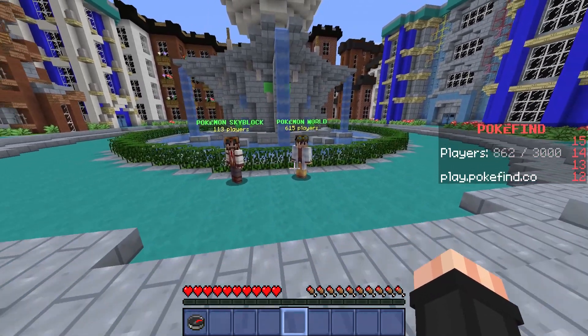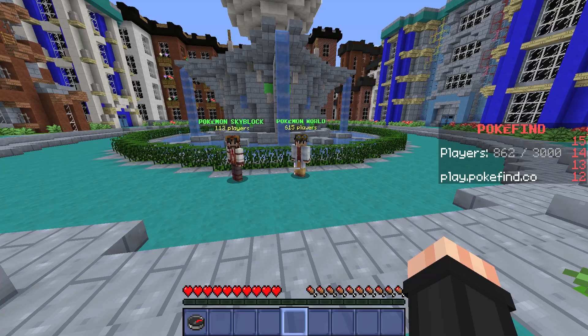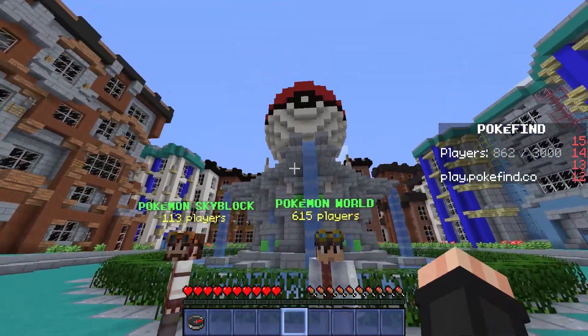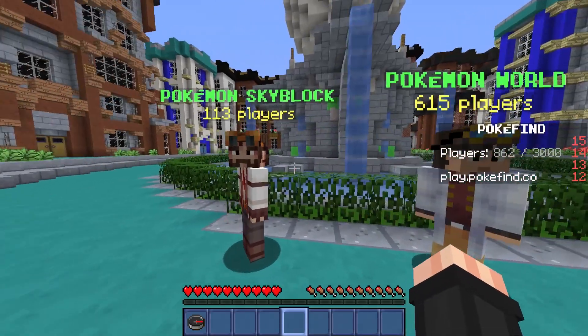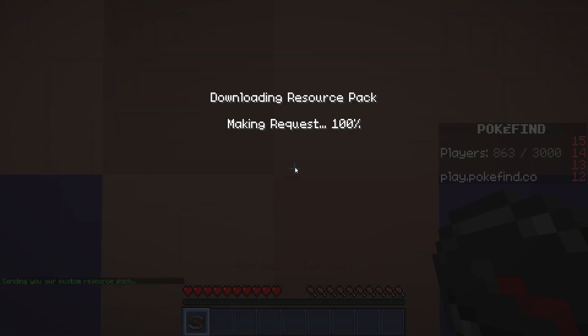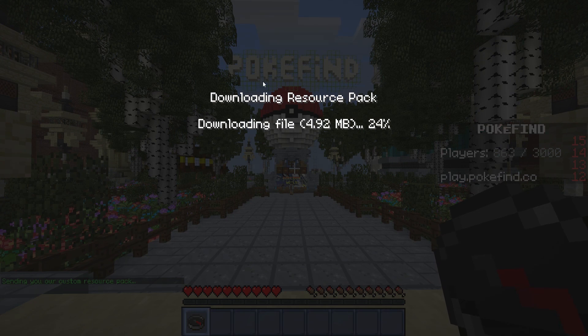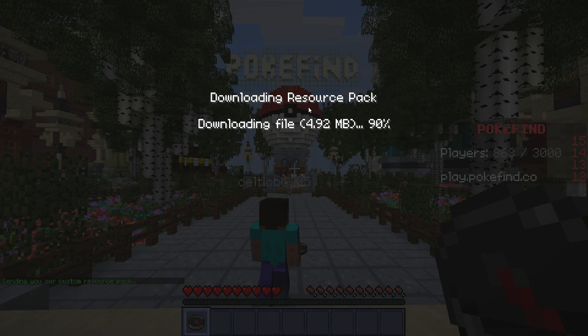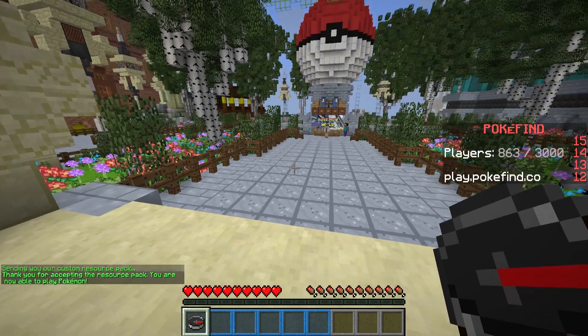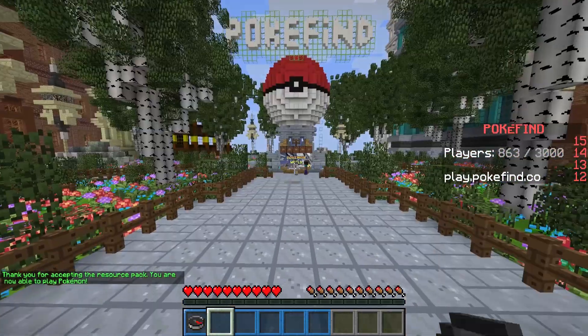I just wanted to learn just a little bit about it. So without further ado, let's hop into things. We're going to talk to the professor here — Professor Hemlock. It's going to download your resource pack right here. And then once you get the resource pack downloaded, it's going to freeze, because that's how things work around here. And it's loaded.